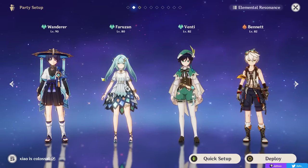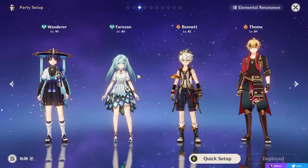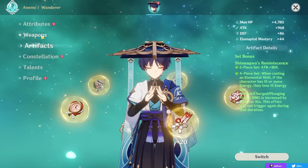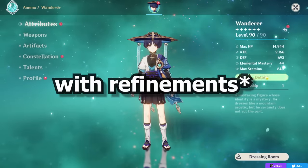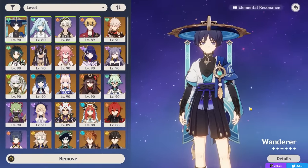We're now getting into the showcase. I'll be using some of my favorite teams. My Wanderer and Faruzan are both C0, with Wanderer on the Reminiscence set and an R5 Widsith — a four-star weapon — but with great stat ratios. I hope the guide was helpful, and I hope you enjoy the showcase.